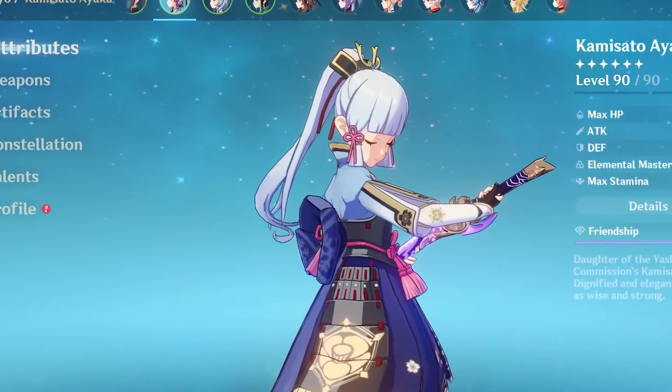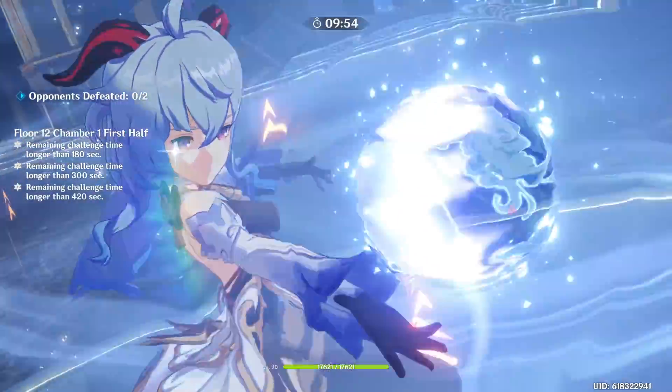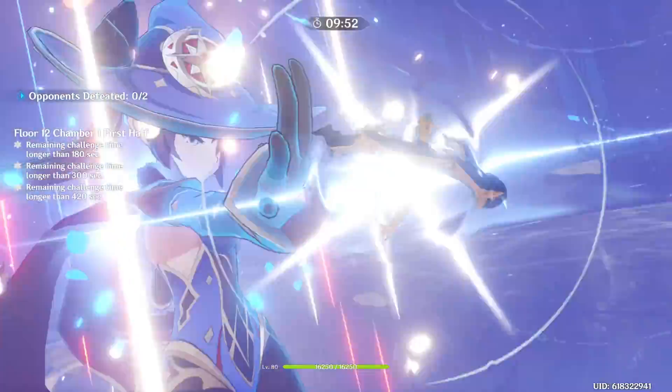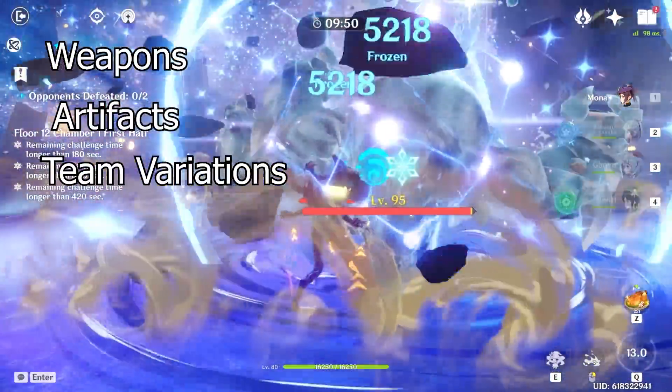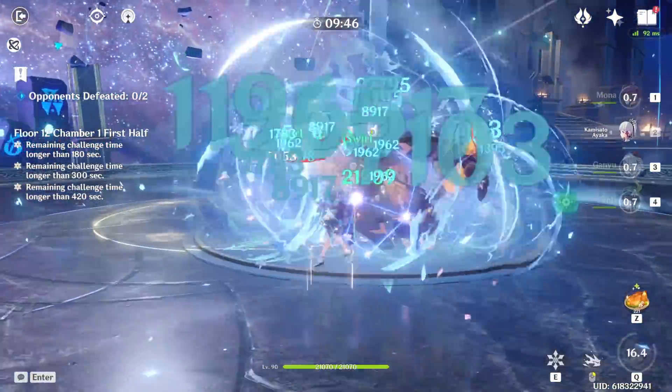Yo, what's up everybody, my name is Harder Sam. I make Genshin meta content and in today's video we're gonna be talking about Mona and Ayaka and their freeze control team together. We're gonna be talking about weapons, artifacts, team comp suggestions whether you're F2P or a whale, combos and rotations, why I think it's a strong team, and my final thoughts on it.